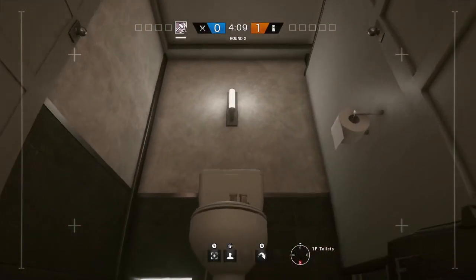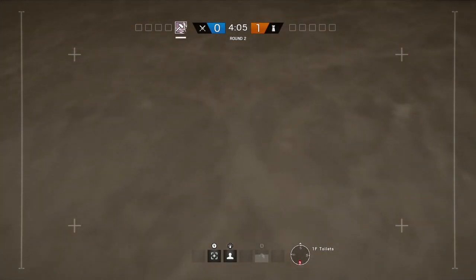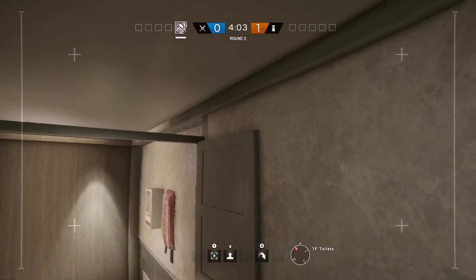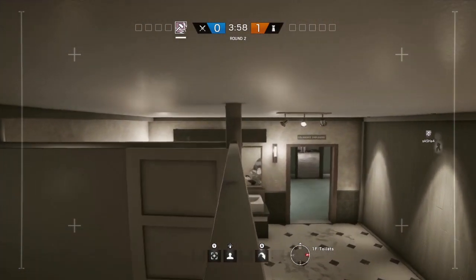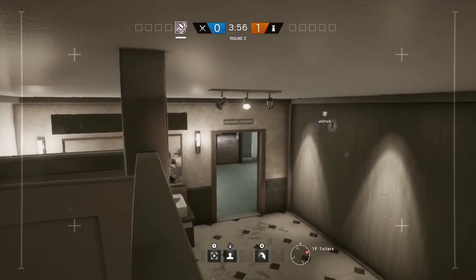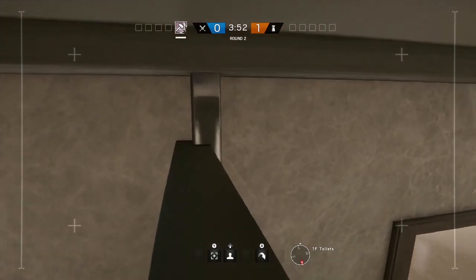In the toilet downstairs this is a nice place for people like Caveira to try and hide. You can get up on top of the light just above the toilet and then move all around the top of the cubicles themselves. This is actually a place a lot of roamers seem to rotate through, so it's good to keep a drone in there to give other people on your team decent call outs.